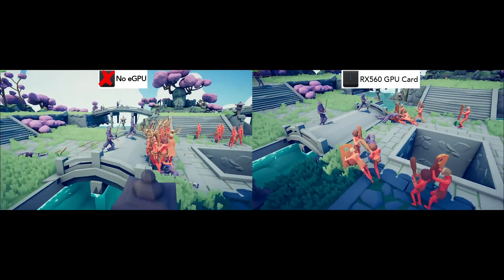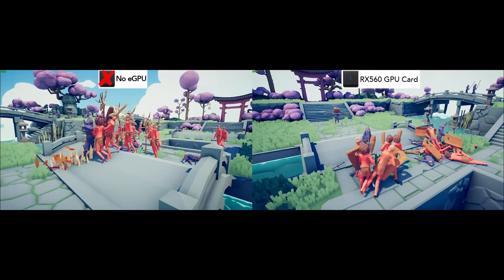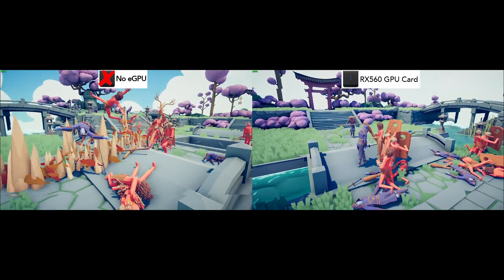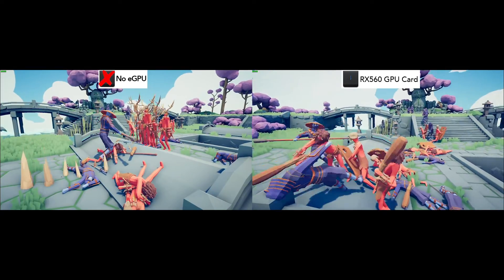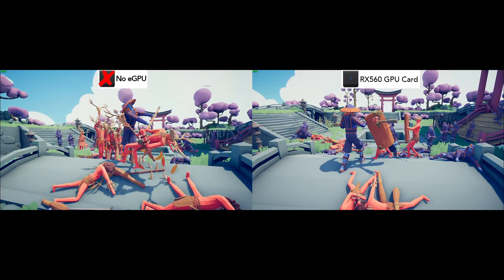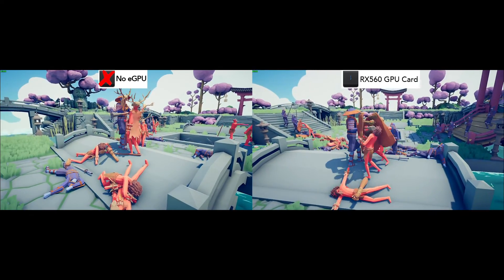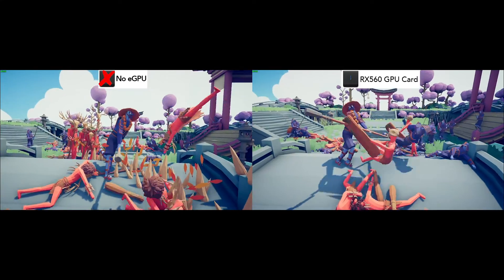Next up we have the really weird game, Totally Accurate Battle Simulator. This game is in early access, so keep that in mind, which also means that the performance should increase when it fully releases. It's also worth noting that when you add lots of units onto the map, the frame rate can drop somewhat. We are getting around 20 to 30 frames on average without the eGPU, but when the eGPU is connected we are getting around 60 to 67 frames. This game is pretty well-optimized for Mac so far, in my opinion.